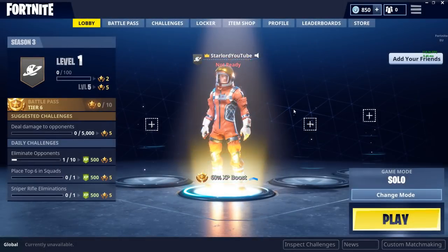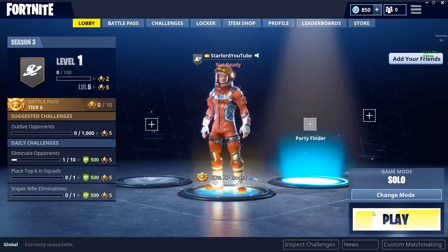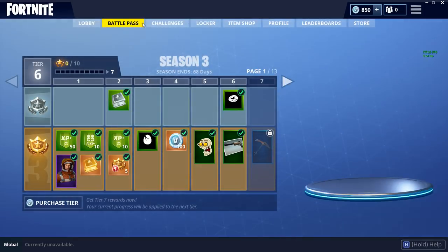Hey, what is up everybody? My name's Starlord. I hope you're having a fantastic day. Today's video is going to be a small guide for all Battle Pass owners with one of this week's challenges. The challenge is actually to visit a llama, fox, and a crab. For those who are new to Battle Royale or haven't gotten into the new update, today's video is going to show you where to find the llama, the fox, and the crab in Fortnite Battle Royale.